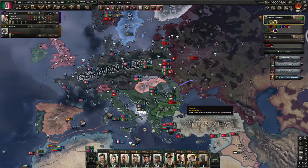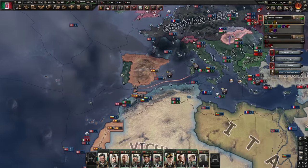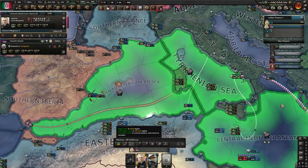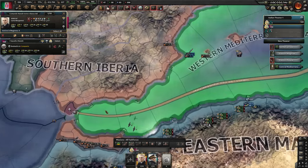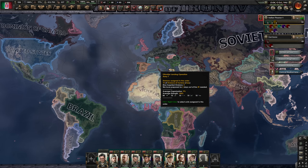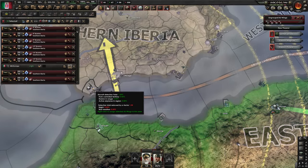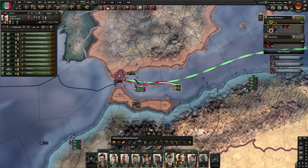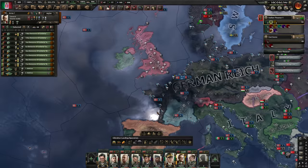We encircled some Soviet divisions — not many, but anything helps. Germany is not doing well; we are going to have to carry the war. Vichy France is in it now, which is very good because we can station planes in Morocco and attack Gibraltar with a lot of CAS. I think we have six or seven carriers, so plenty of planes can also be on carriers. We have naval supremacy in the English Channel and it doesn't look like they have any divisions on their ports — we landed at Gibraltar.